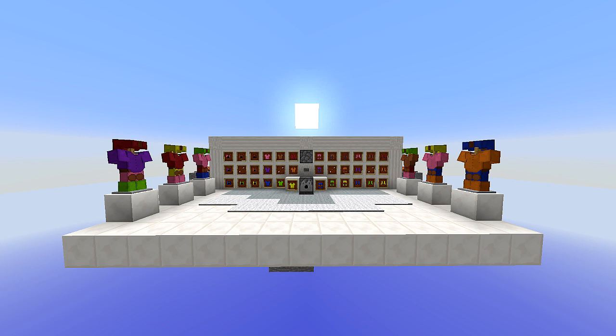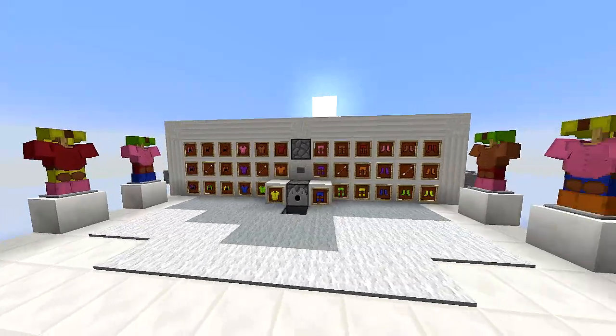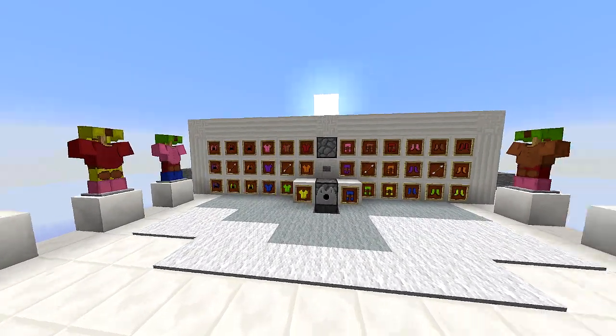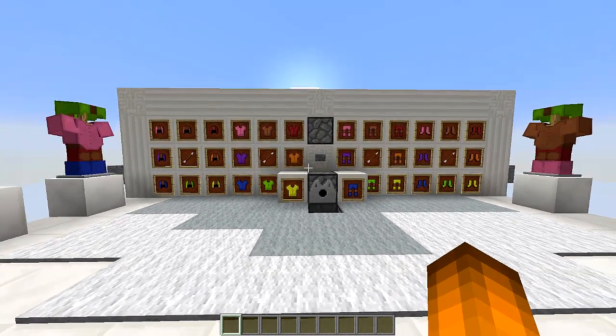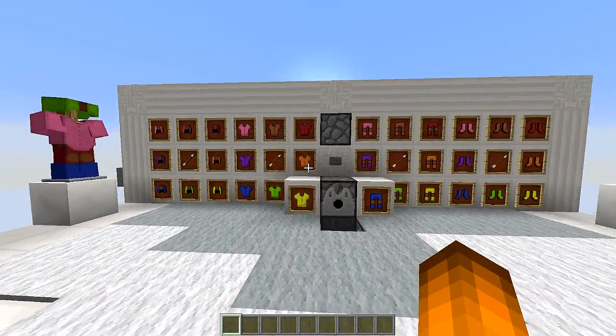What is an armor dressing room? This is a device that lets you choose between 8 different hats, shirts, pants, and boots. All you gotta do is basically select them, push a button, and it automatically spits them all out at you. It's very simple to use, and I thought it was just a cool little redstone invention to show you guys.